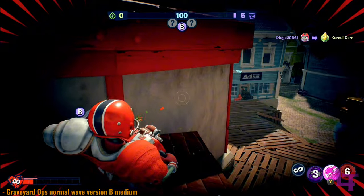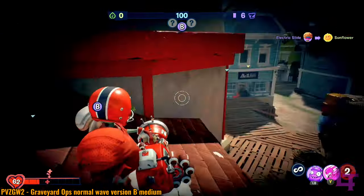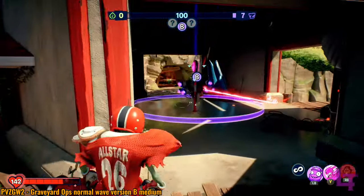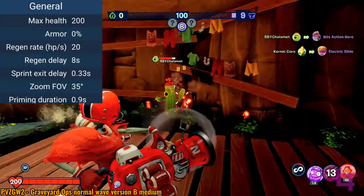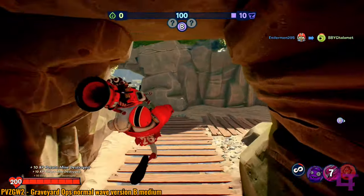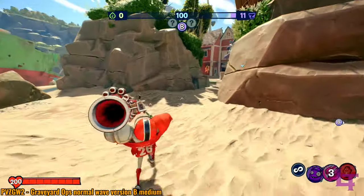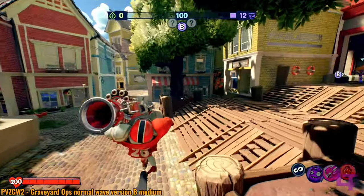The BFN All Star is a tank class within the defense category who specializes in absolutely having zero idea what a football is. He has 200 health, making him exceptionally bulky and allows him to square up face to face with most enemies relatively easily. His primary weapon of choice is a heavy duty football cannon, referencing the heavy weapons guy, though this is something he's been doing since Garden Warfare 1, so it is expected.